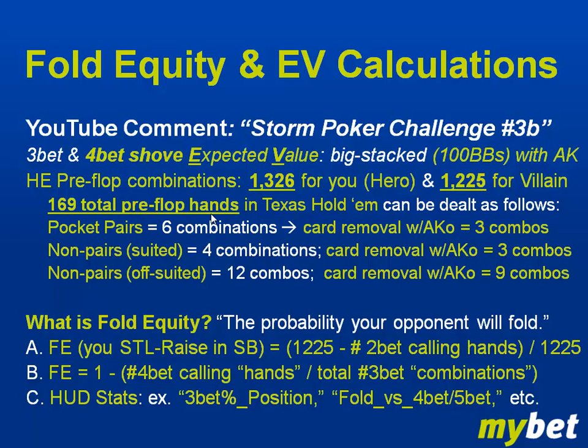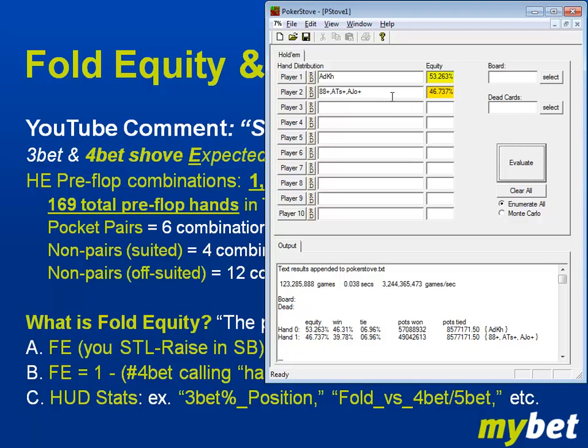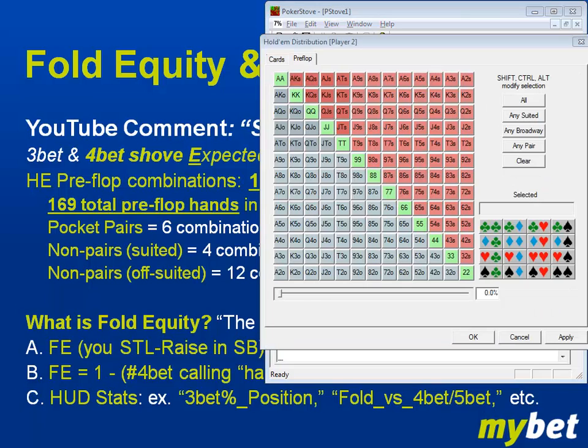These 169 total pre-flop hands — let's look at them briefly in PokerStove. What you see here is a 13x13 grid: all the O's mean offsuited cards, all the S's mean suited cards, and you've got the pairs down the middle. It's 13x13, exactly 169 hands — that's how it works out.